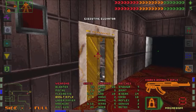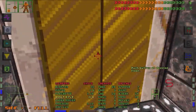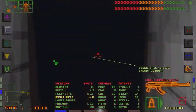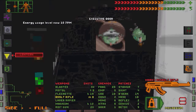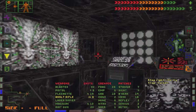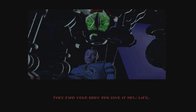Executive elevator. Where does this go? Level 6. Well, there was another way into level 6, up from level 3. Level 6. I fell into the trap.